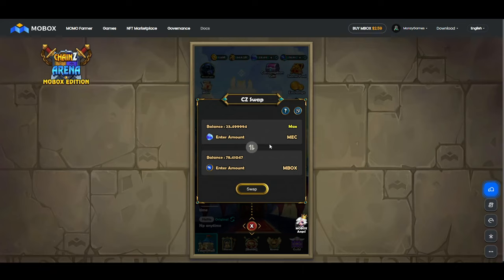If I click on the swap here, you can see I have 23 Mobox MBOX right here. If I click swap and enter the amount — so I could enter 23 MEC and it's going to be 1.2 MBOX. And the same thing the other way around: you can enter 78 Mobox and you're going to get 1,300 MEC.